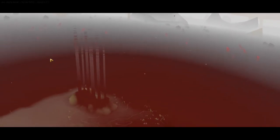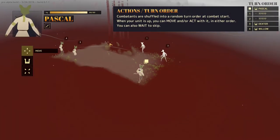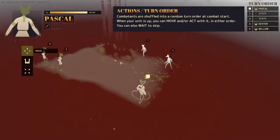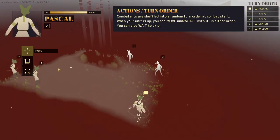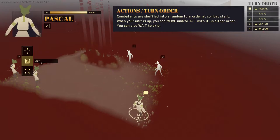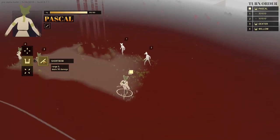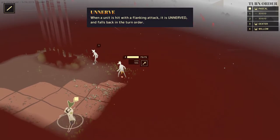We got spotted. So — actions and turn order: combatants are shuffled into a random turn order at combat start. When your unit is up, you can move or act with it in either order. You can also wait to skip. We can move around with WASD and turn the camera with Q and E controls. Our options are move, act, and wait. So let's act. Short bow — range 3 and deals 30 damage. So when a unit is hit with a flanking attack, it is unnerved and falls back in the turn order.